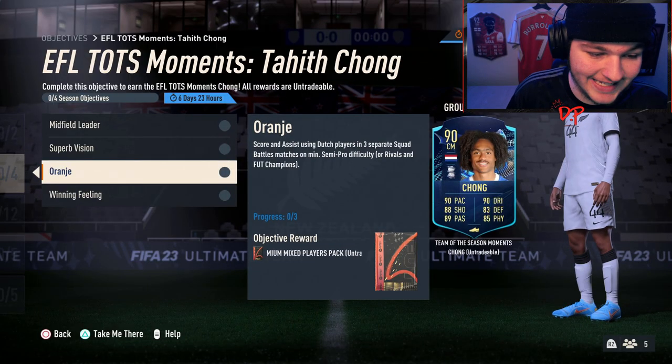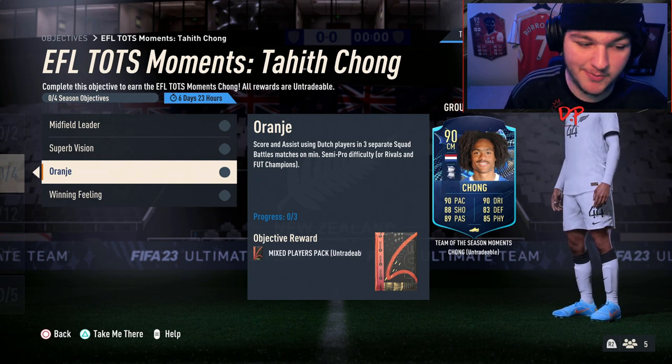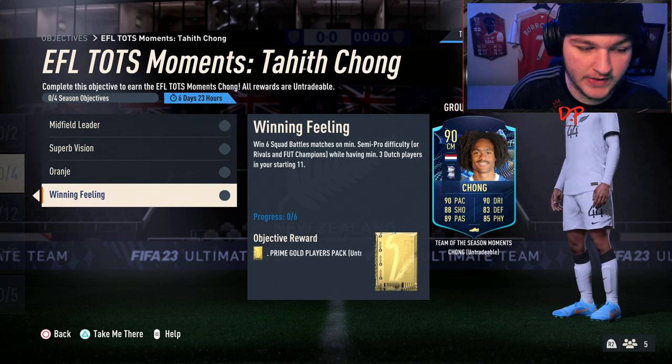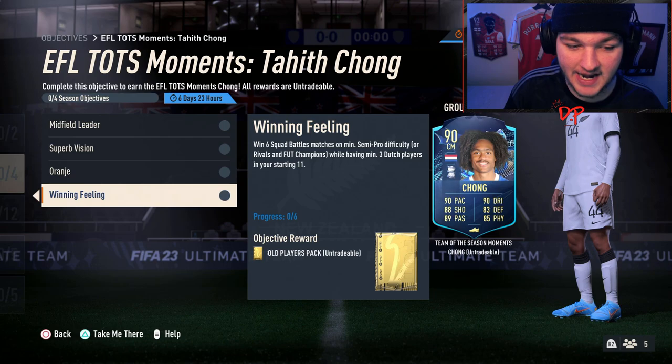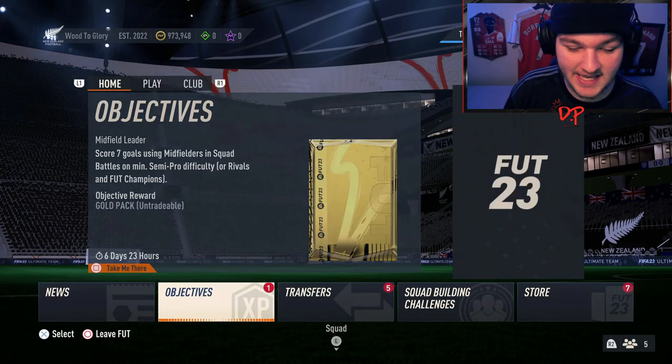Next up, you've got to score and assist using Dutch players in three separate Squad Battle matches on at least Semi Pro, or in Rivals and FUT Champs. Lastly, you've got to win six games with at least three Dutch players in your starting eleven. The squad builder for this one is going to be incredibly easy.